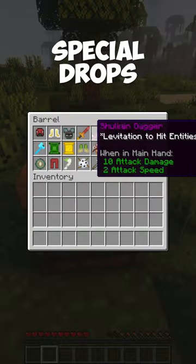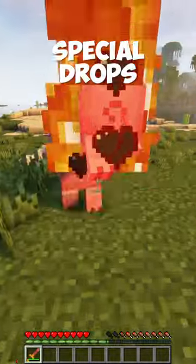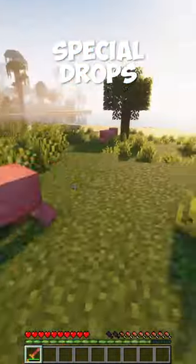The Special Drops mod adds a rare drop to every single mob in the game. Each drop has its own unique abilities, such as the Piglin Sword that sets enemies on fire.